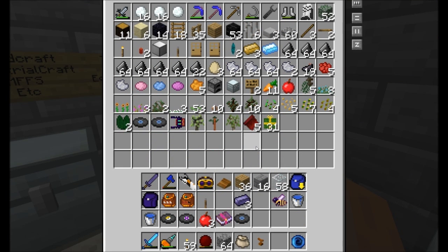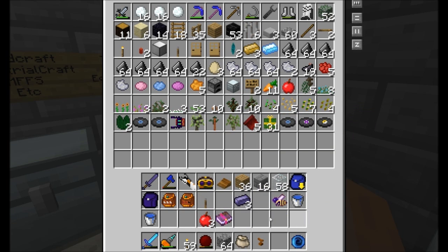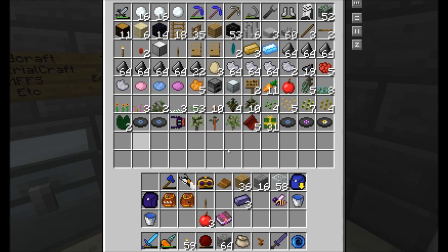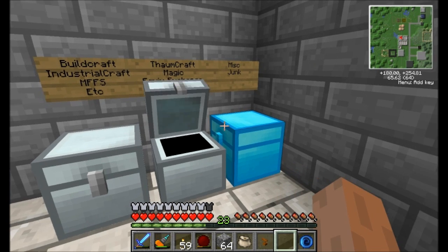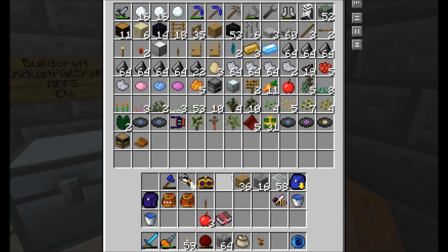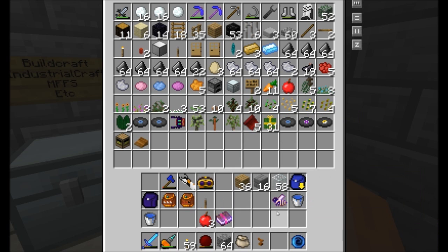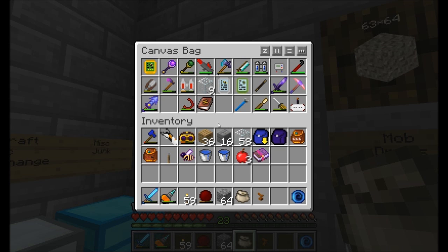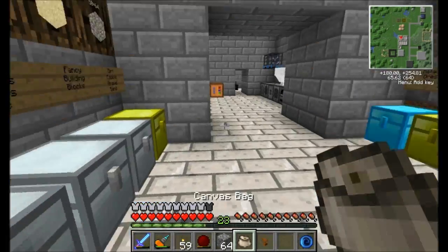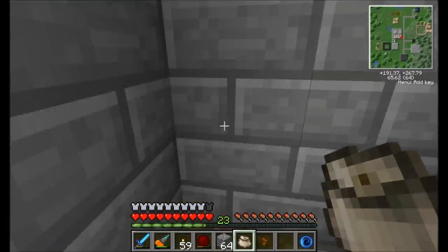Upgrading this guy to a diamond chest was probably the easiest way to go about getting what I wanted done. So we can just throw some of this - I'll put the Thaumium stuff in here and I'm going to sort through some other stuff. Got my lectern - probably going to throw my bee over in the bee room - not a bad idea. Got to charge up my stuff. I'll be back in a few.